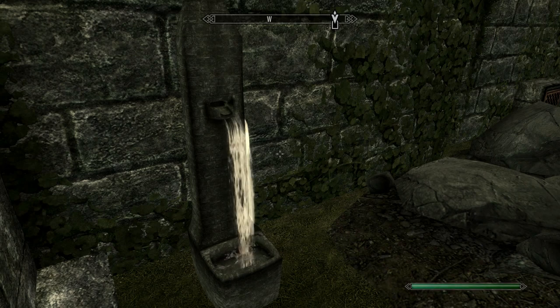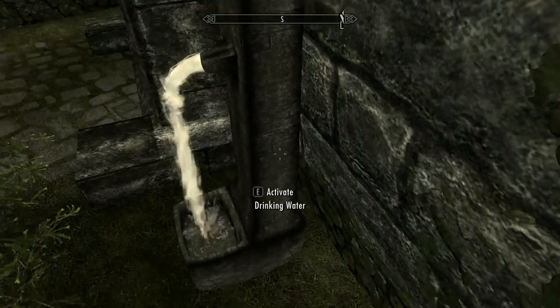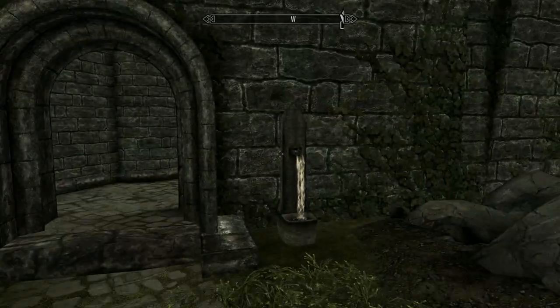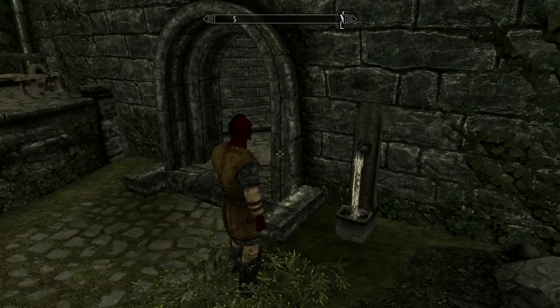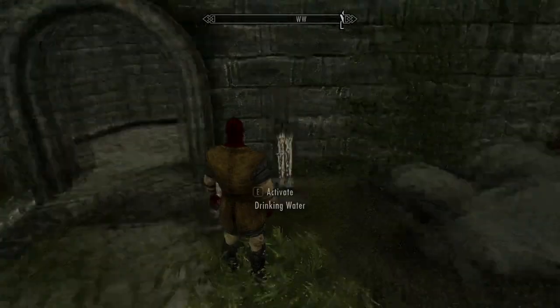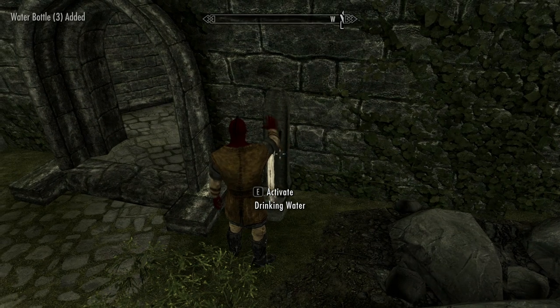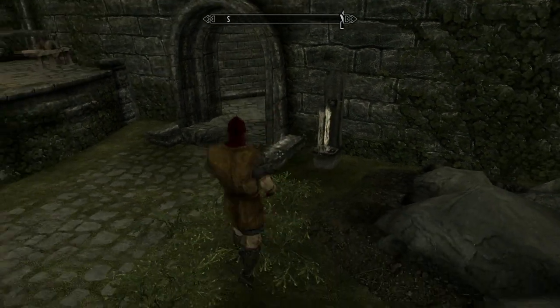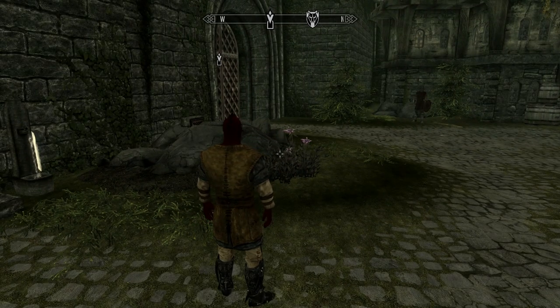Next up we have the Drinking Fountains of Skyrim. This mod adds several drinking fountains around Skyrim, and the modder has made custom 3D models of these fountains which look really good and fit quite well with the rest of the environment. When you activate one of these fountains you receive three bottles of water, and if you do it in third person mode you will see an animation — currently just a standard pick-up animation. The modder said there is an animation that suits this better but couldn't get it working, so hopefully that will be updated.